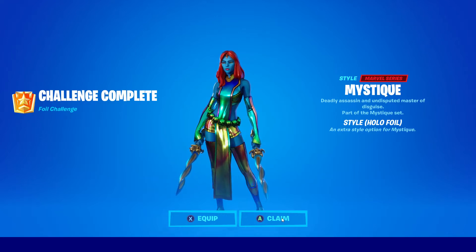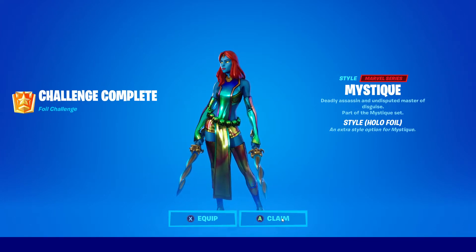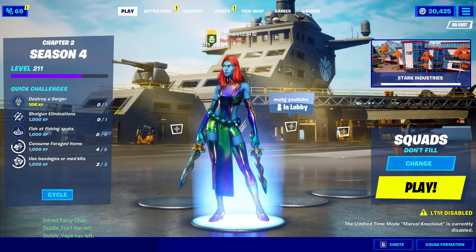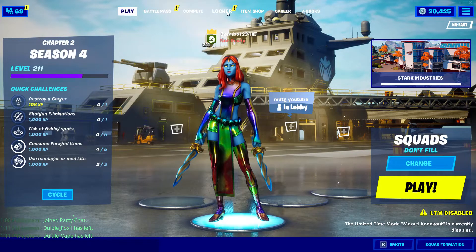Welcome back everybody to another video on the Brembo channel, better known as Travis Benjamin. In this video, we have unlocked Mystique with the hollow foil. I'm going to go ahead and equip that skin — I've been using Dr. Doom lately, but now we have Mystique. This is how it's going to look in your lobby.